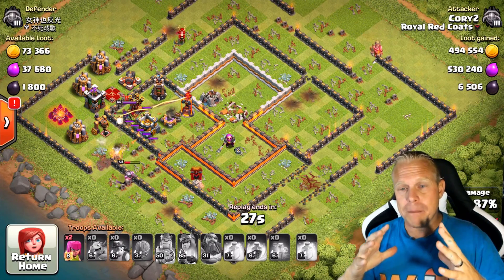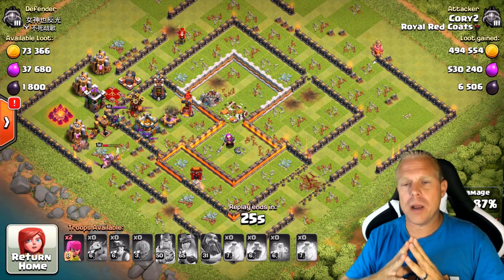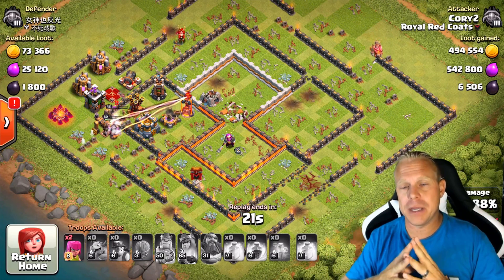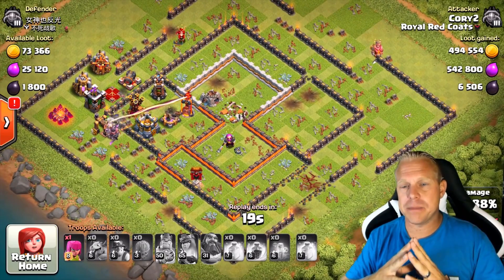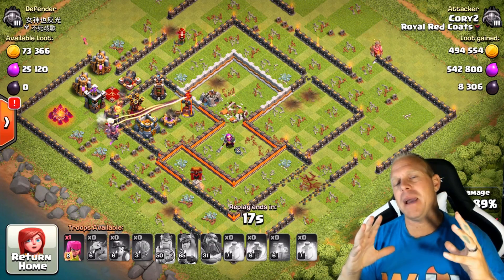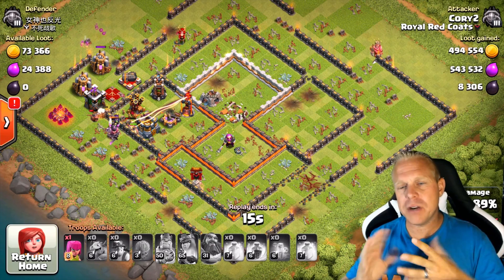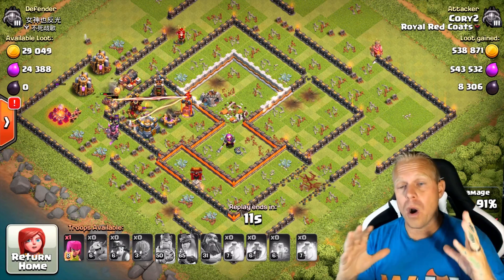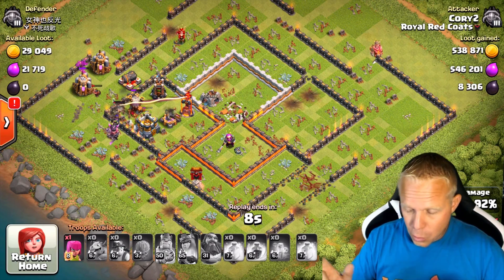This is the one I use when I'm trying to upgrade my heroes, have heroes down, or if I'm going really fast and can't wait for my heroes to heal — I'll use this Mass Miner army. But since my Queen is already maxed, I do have another one that I sprinkle in there, and that's going to be Queen Walk Miner. We're going to go to that one right now.